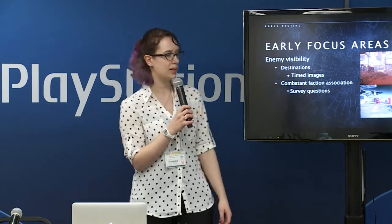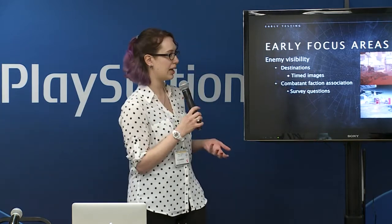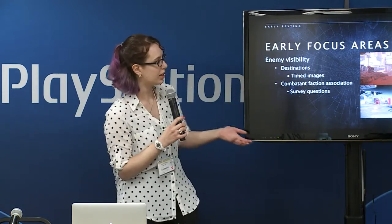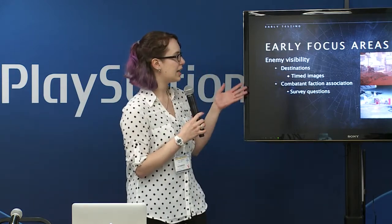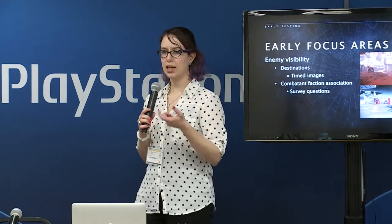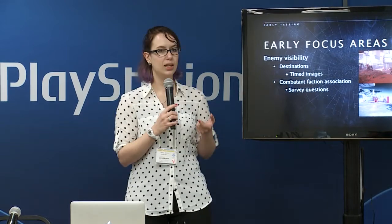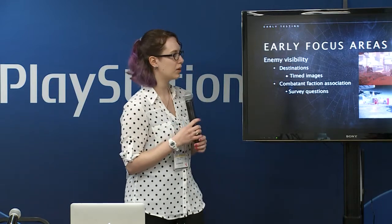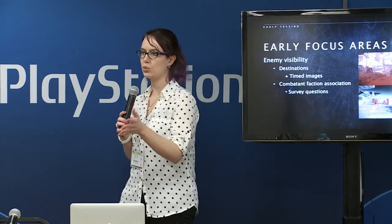Another area was enemy visibility. You want combatants to make sense for their location but not be completely blended in. It makes sense that the Vex are an orangey color on Mars, but you don't want them to be invisible to the player — otherwise it gets frustrating. One way we tested this was timed images: an image would stay up for five seconds, then disappear, and we'd ask how many combatants were in that image. If the number was completely off, we knew to look at how the combatants appeared within their environment.